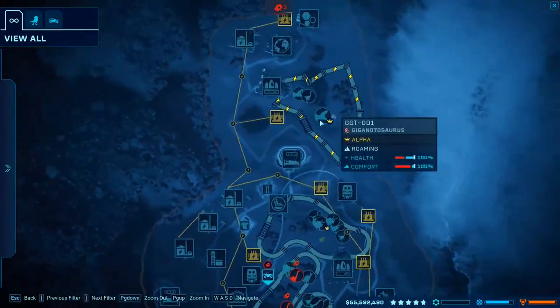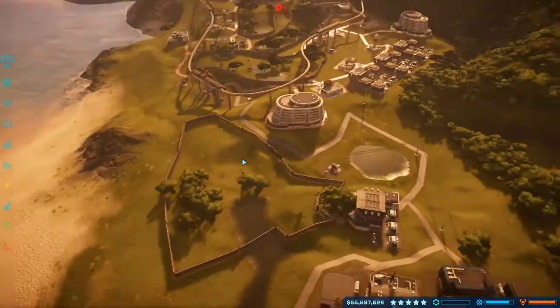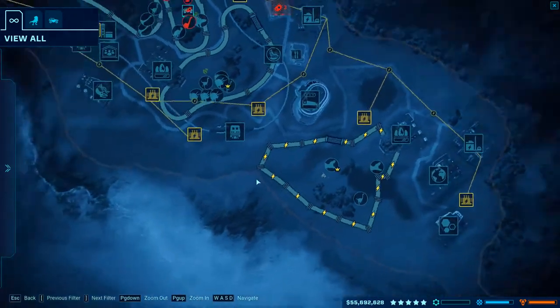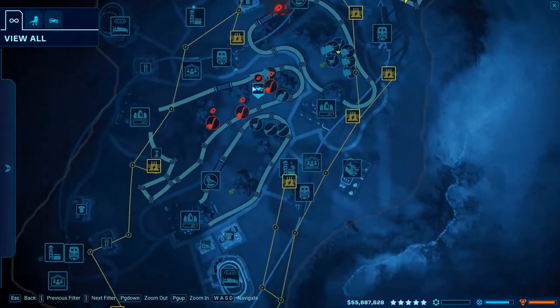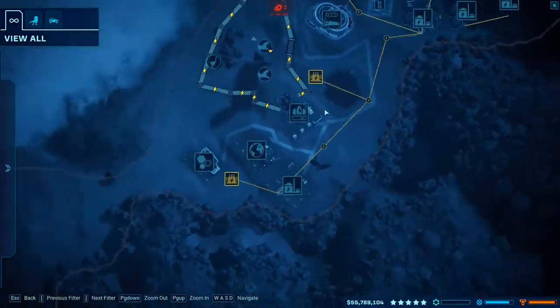We are in Isla Muerta. I've just got the achievement for unlocking and releasing all dinos, and that was because I didn't have a Giganotosaurus - apparently I hadn't released one. So that was interesting. As soon as I released it, of course, we got the achievement - that was glorious.